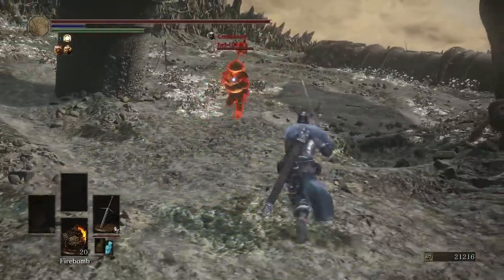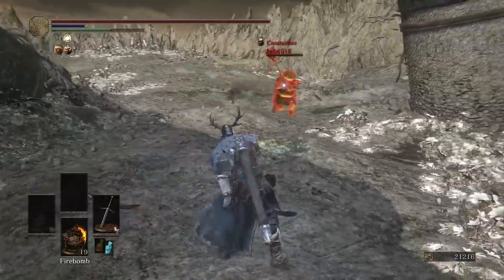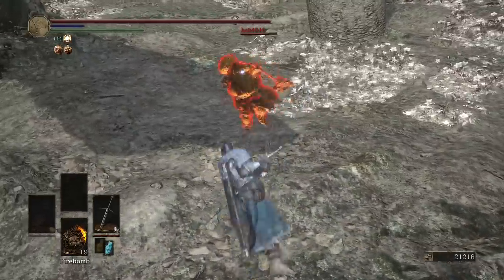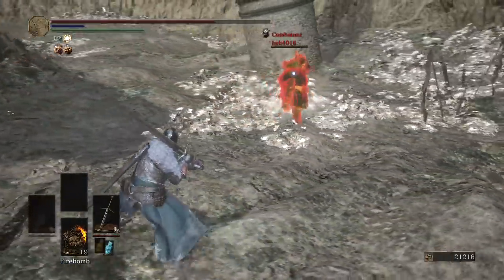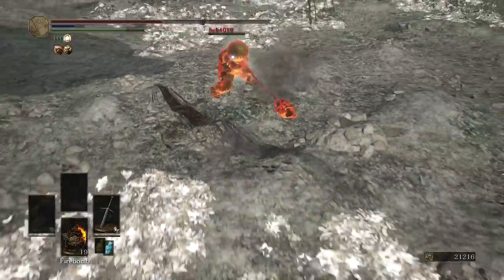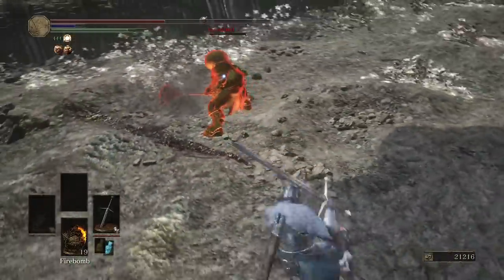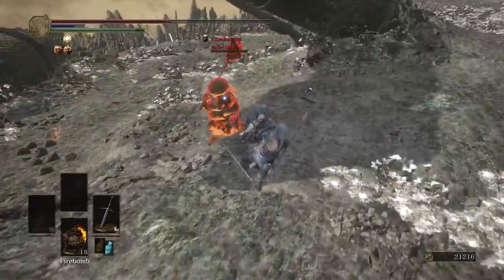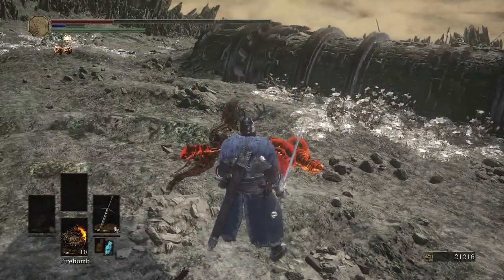An onion with the Quakestone hammer — that is scary because it has more poise than the greatsword. I need to be really careful with the spacing. Or I could trade with a fully charged R2 and still get 690. I think I can poise through with that weapon art — that's my ticket to victory. Indeed. We've speared the onion.